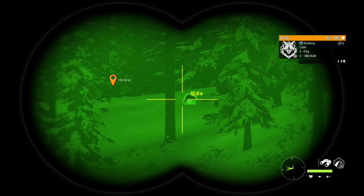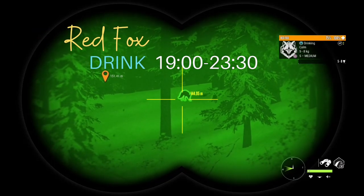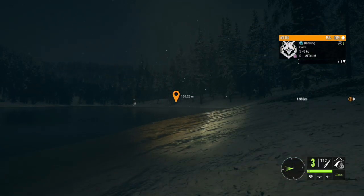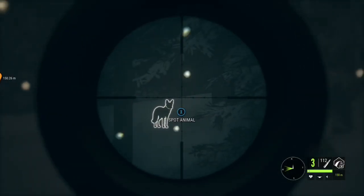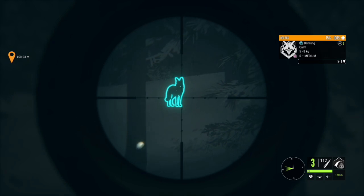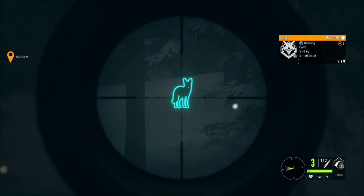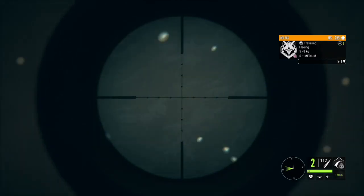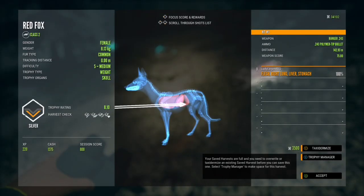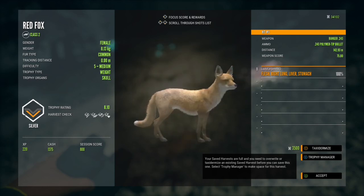For tonight's hunt we're going to be hunting foxes in their drink zone — they drink from 1900 to 2330. This is the best time to hunt for them because they're a lot easier to find when they're drinking. I'm going to share a map at the end of the video outlining all the spots you'll find red foxes drinking. We found a level five female here — she's a silver 8.1 trophy. The red fox is a class 2 animal.